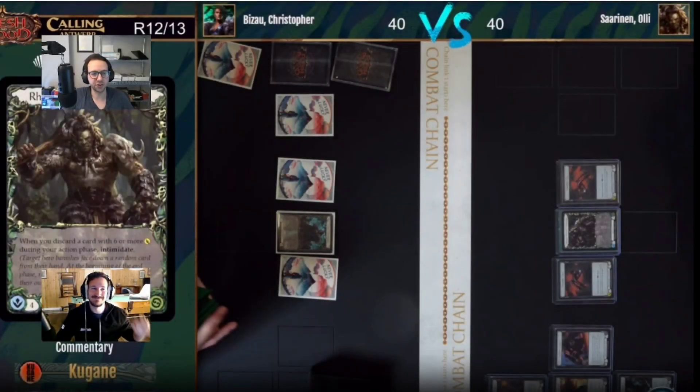Welcome to the Spark of Genius Flesh and Blood production plastic constructed gameplay review. This is the Calling Antwerp, Round 12 of 13 Swiss. These players are fighting for top eight standing so it's a high table. I'm joined by my co-commentator Rob. My name's Eric, and we're going to be covering a Zuri versus Rhinar matchup.